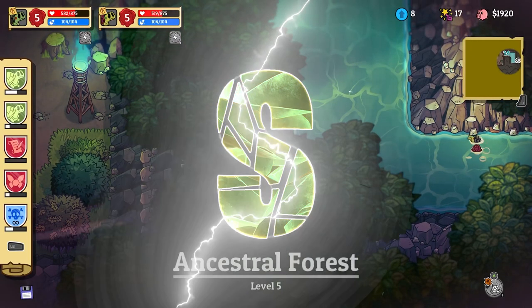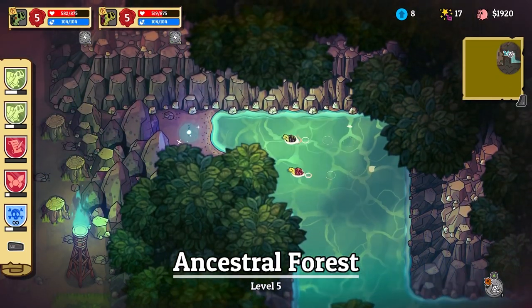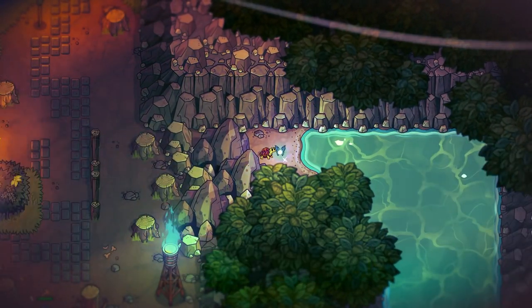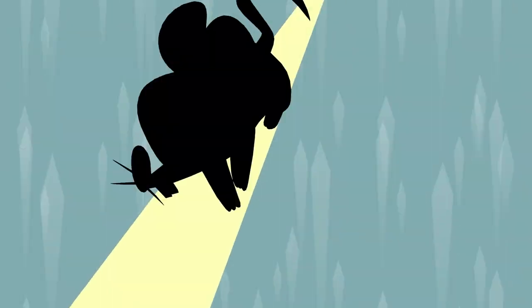In Nobody Saves the World, you will almost immediately find chests or other upgrades and collectibles that can only be accessed by swimming through water. To do this, you'll first need to progress through the game to where you get your first form, which is the rat.